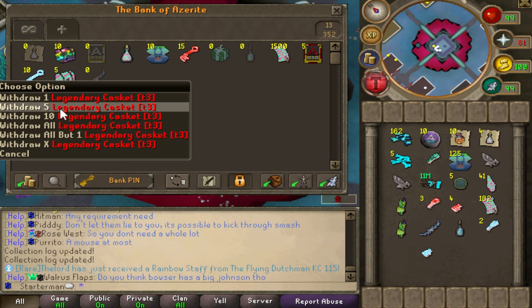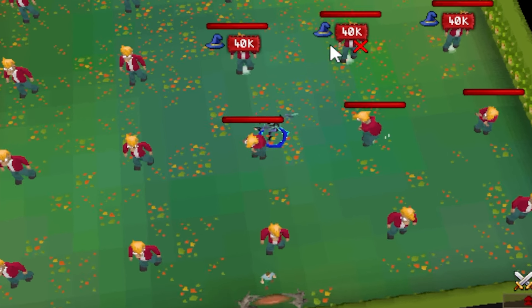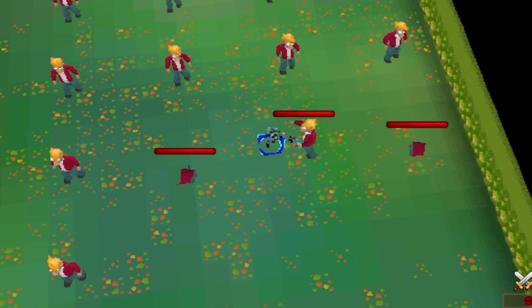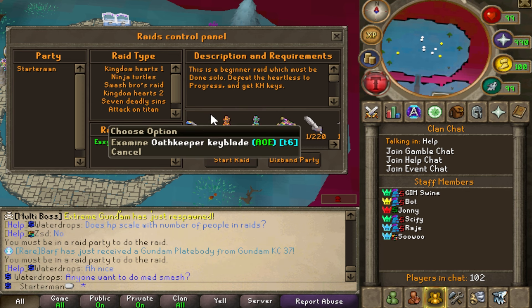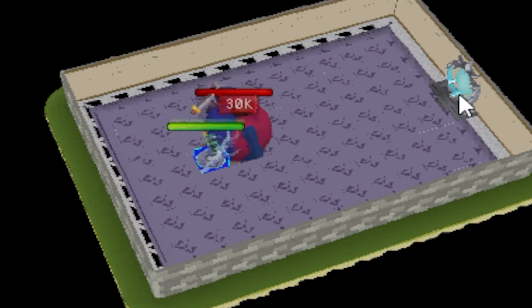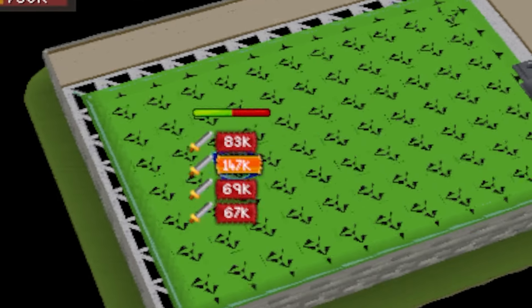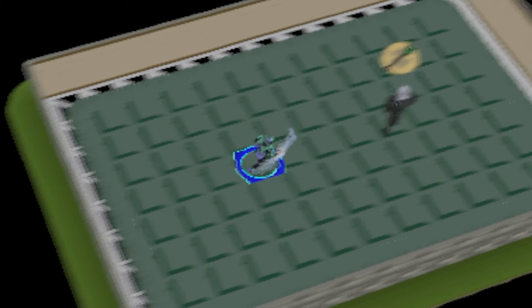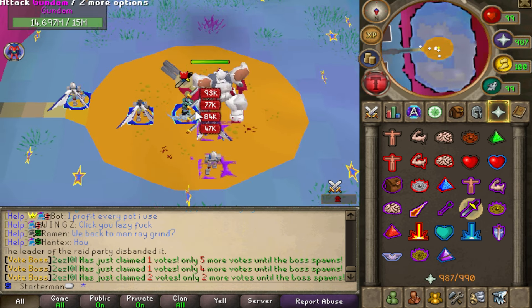After that, there are three options you can choose from to keep grinding. First, progress through zones with your AOE until the mystic staff becomes too weak to one-hit enemies. Second, you can do raids — you'll have sufficient gear for the Kingdom Hearts raid, which gives you keys you can sell or open to try to get an oath keyblade, which is also an AOE weapon.